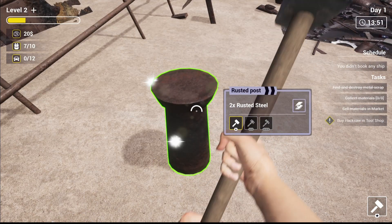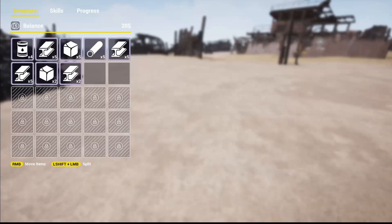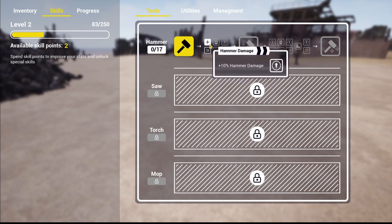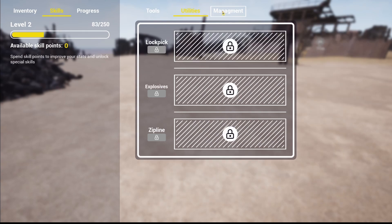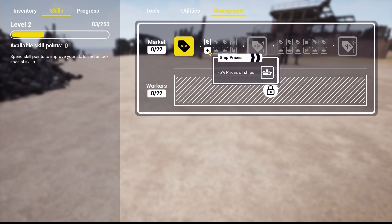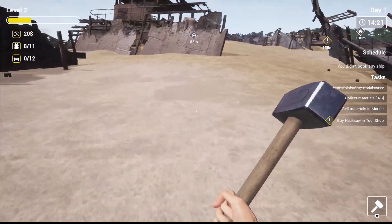Got to get this skill level up so we can bash these a little bit faster. Level two already! We've got skill points to assign — hammer speed, hammer damage. Car slot plus two, equipment slot plus one — we'll do that. Utilities and management, market — plus five percent, minus five percent on materials. Probably need to look at reducing the cost of a ship booking at some point.